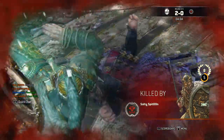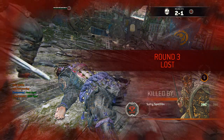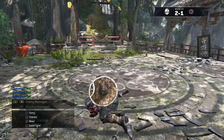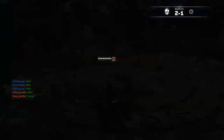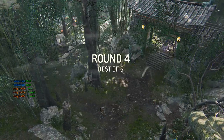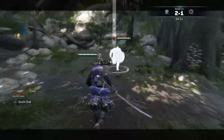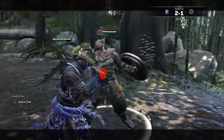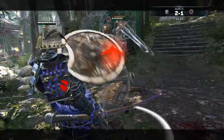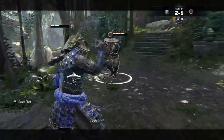I tried to do a double on there and he double dodged it, so good play on him. We got the 2-1 lead, see if we can finish it out. Throwing the hump on my face — that means he's getting it next time if I win this game. Oh, he got me. Dang it. Oh, nice play damn.